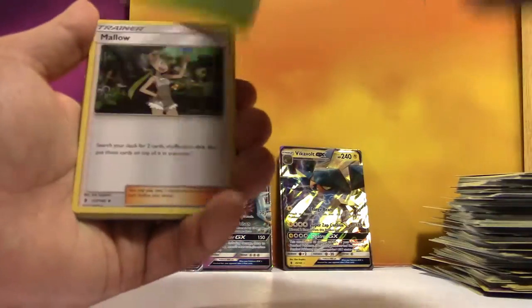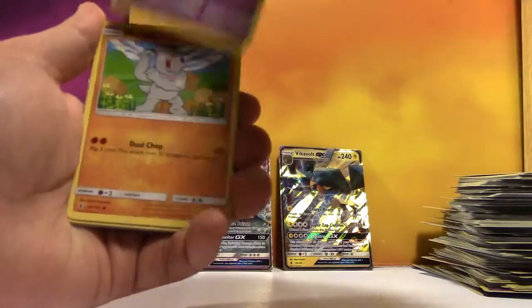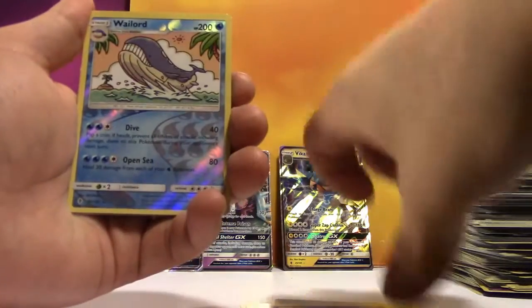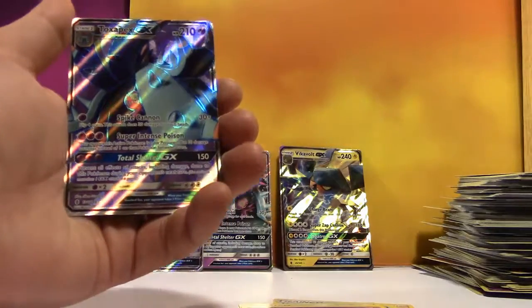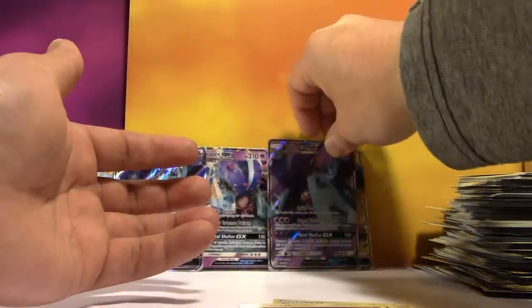Fairy Energy, Weepinbell, a Mallow, Altar of the Sun, Alolan Vulpix, Slowpoke, Machop, Helioptile, Murkrow, Reverse Wailmer, and another Full Art Toxapex GX! Dude, our boxes are in sync.